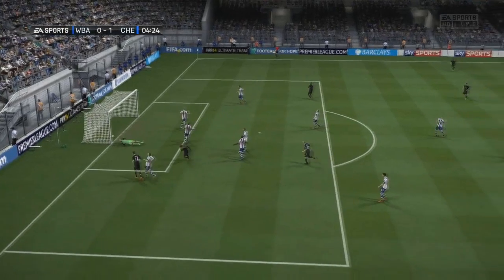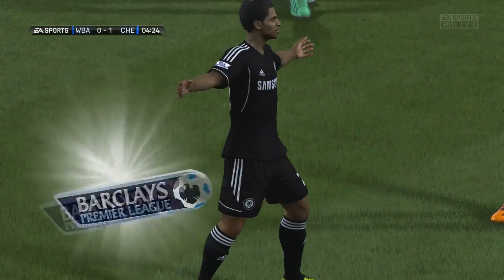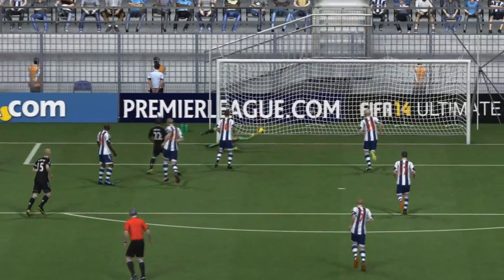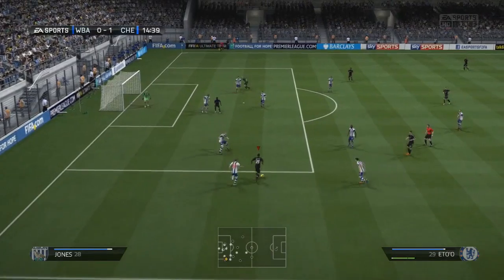And we got off to a fantastic start. Willian cutting inside with a nice Ronaldo chop, kept the ball under control just away from the defender, driving inside and able to finish on his left foot. Just trying to find enough space to get a shot away without it getting blocked, coming pretty much all the way across the box before getting the shot into that top right-hand corner. We were able to take a 1-0 lead.